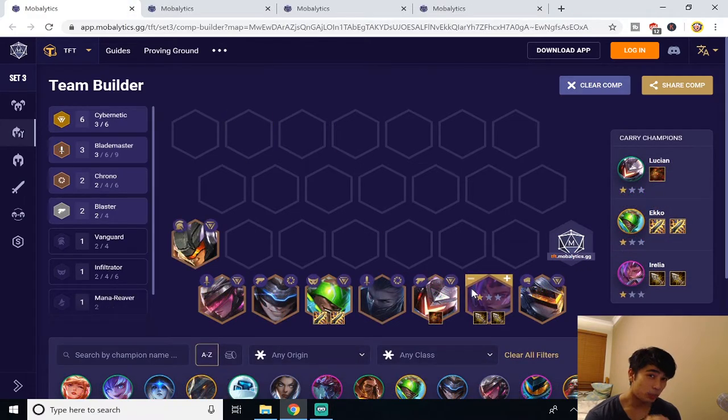For the next build we're looking at 6 Cybernetics with Ekko and Irelia as your two main carries and Lucian as a mini carry in the early to mid game. In the early game you're going to want to get a Red Buff on Lucian and pair him up with another Blaster such as Graves, which is easy to get early, and let Lucian go to town — the Blaster buff allows him to proc Red Buff on multiple enemy units at a time. This should carry you through the early and mid game.